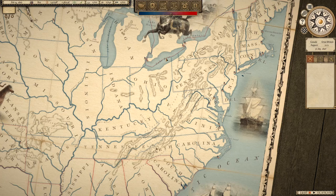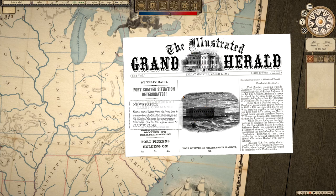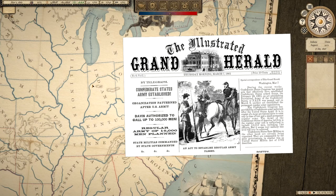Sumter is slowly deteriorating — PGT Beauregard is taking command and trying to take Fort Sumter, as we all historically know. Finances are climbing and military one is being researched. Davis has called for a militia with 12-month contracts, provisional army from states recruiting new regiments — call to arms — so war is clearly building up. Lincoln has been inaugurated as the 16th president, Buchanan has left, and the South is angry. The Confederate States Army has been established March 7th, patterned after the U.S. Army.